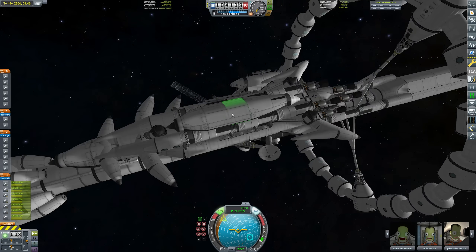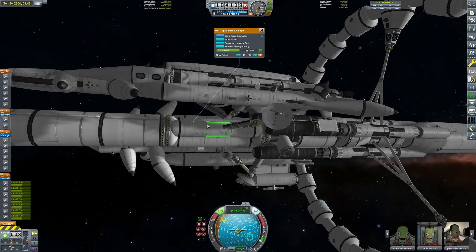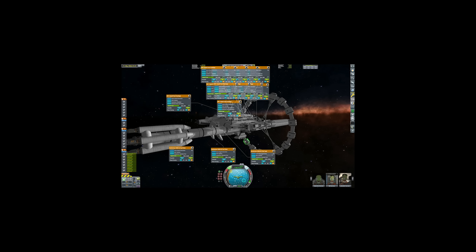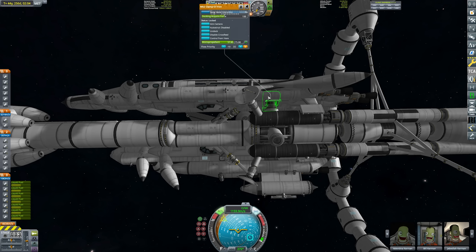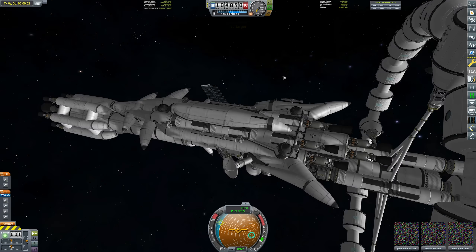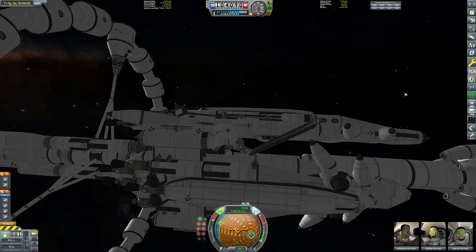We're back at the station and this time I need to actually fully fuel this one because this one is going a lot further. My screen looks absolutely fantastic right now. It's pretty much fueled - it's not perfect but it's almost there. It should be enough for what we want to do. 7,600 meters per second is more than enough. I'm pretty sure.